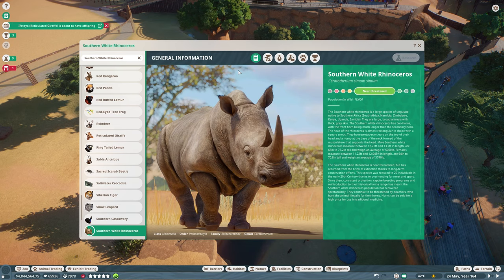The southern white rhinoceros is near threatened, but has returned from the brink of extinction thanks to long-term conservation efforts. The species was reduced to just 20 individuals in the early 20th century due to overhunting for meat and sport. Since then, consistent protection, captive breeding programs, and reintroduction to their historical home range has meant the population has recovered spectacularly. They continue to be threatened by poachers who hunt the animal illegally for their horns, which can be sold for a high price for use in traditional medicine. To go from 20 individuals to 18,000 is an unfathomable increase — that is really impressive, and a symbol of what proper conservation efforts can do.